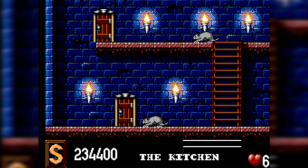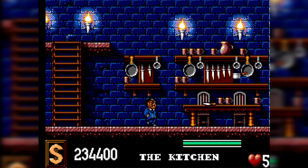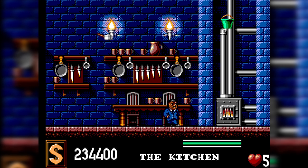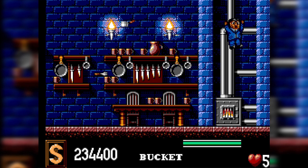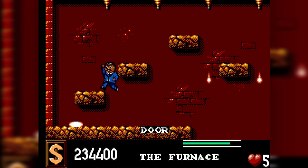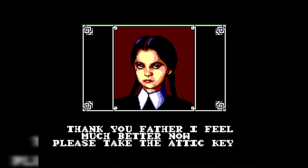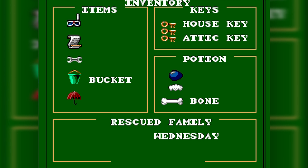I'm about to die — I am so low on health. But once you get used to the controls, it's really not that difficult, especially when you know where you're going. You want to go up here, climb the pipes, get this bucket — yes, that's the kind of game this is — and go into the furnace. Wednesday says: 'Thank you, Father. I feel much better now. Please take the attic key.' And now we have the key to the attic. We have two of the three keys now.